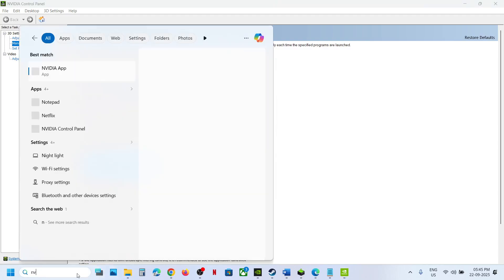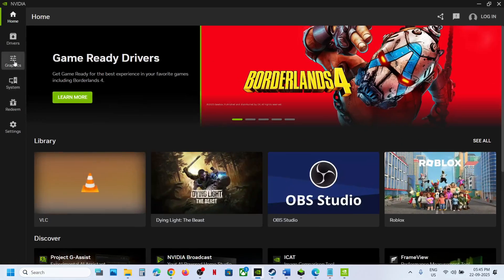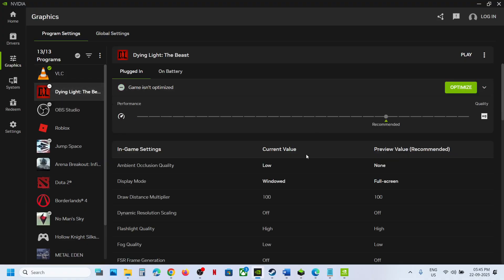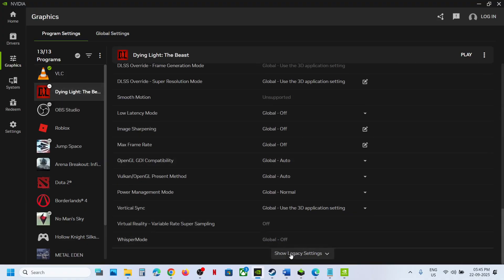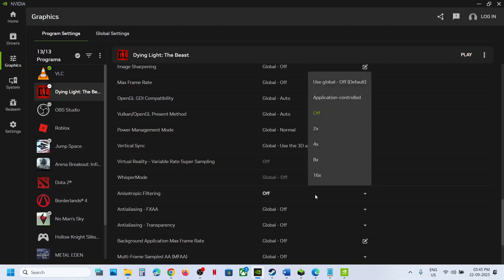If that does not work, you can do the same thing in the NVIDIA App. Launch NVIDIA App, go to 'Graphics,' and you will see the game listed. Scroll down to the very bottom and you will see 'Legacy Settings' — click on it and you can see Anisotropic Filtering.